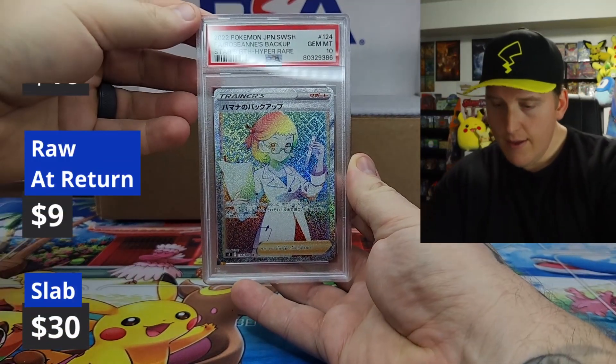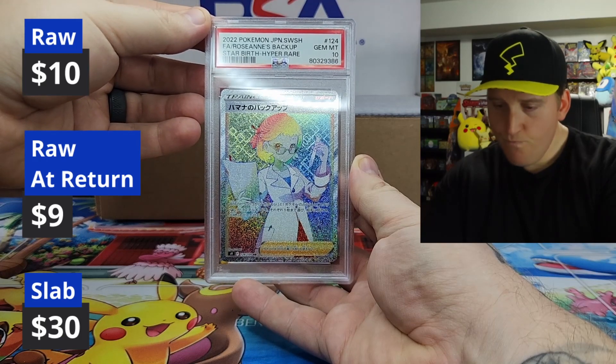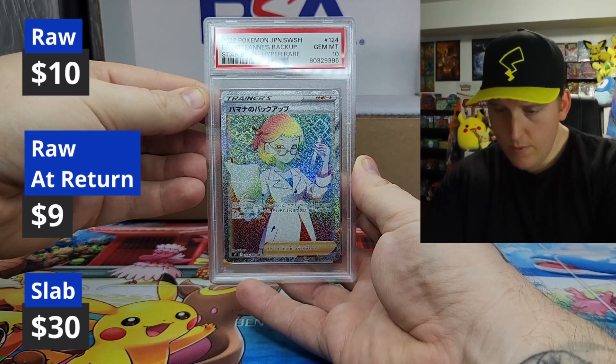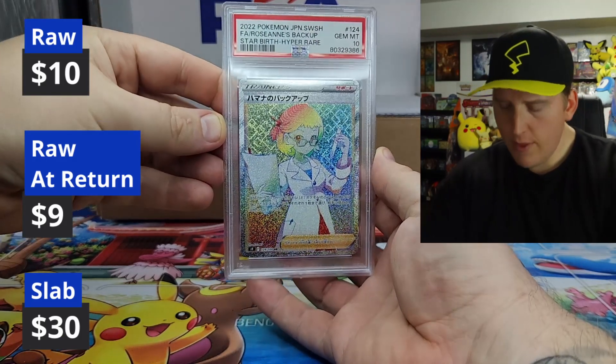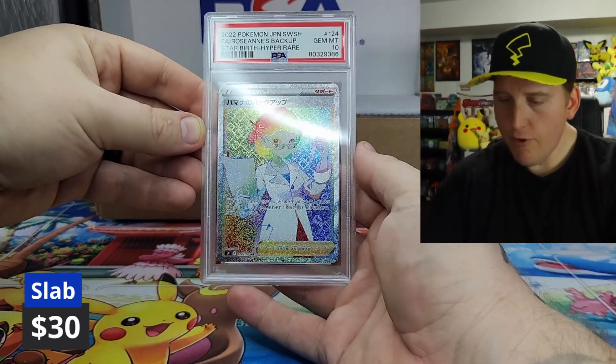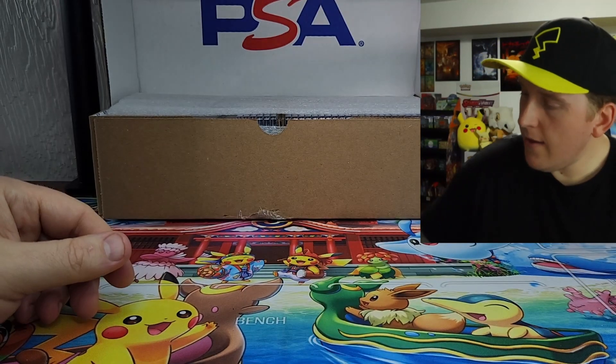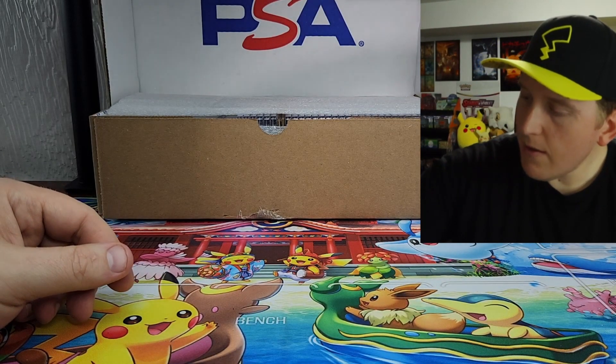A ten! Nice — hyper rare. Very cool, Japanese. Starbirth — I think Jill and I were opening Starbirth and that's where this card came from. Gem mint ten. Perfect. Love it. That'll fit nicely in the collection.